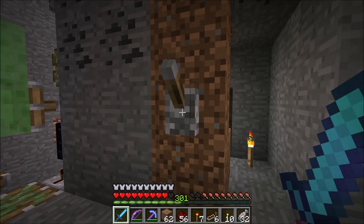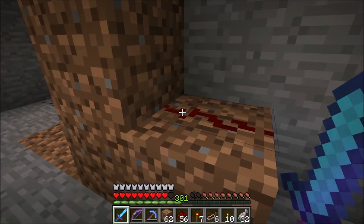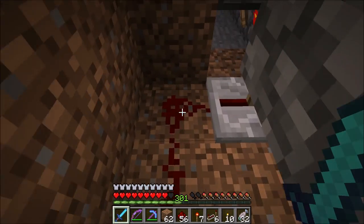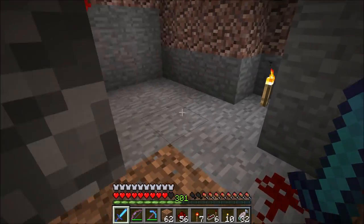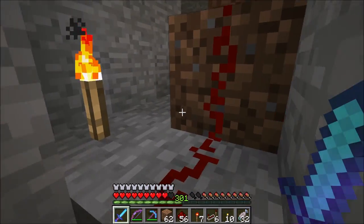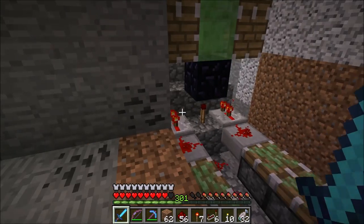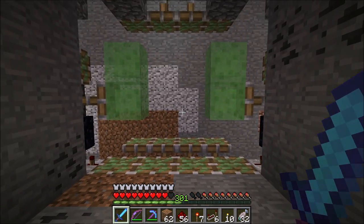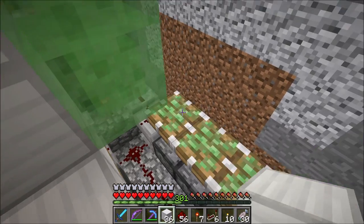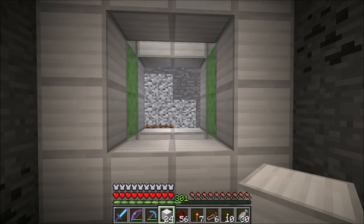With all of that done, it was then time to power the door via a lever. So I ran some redstone to a lever with a repeater running into the door mechanism, and then placed the blocks that are actually the vault door, which are iron. There are two blocks which have to be immovable — in this case I used obsidian. Otherwise those blocks will get pushed by the door. So placing these iron blocks, I place them in a kind of ring shape against the pistons.